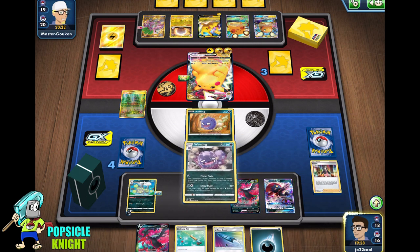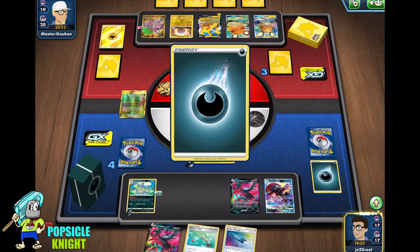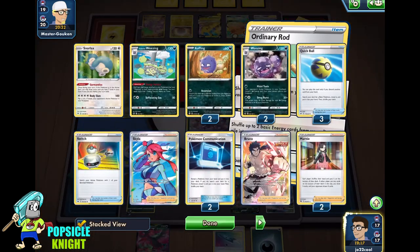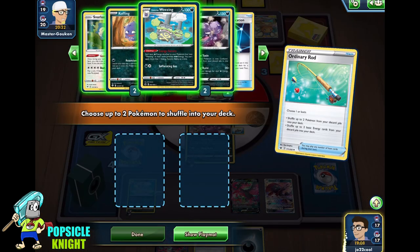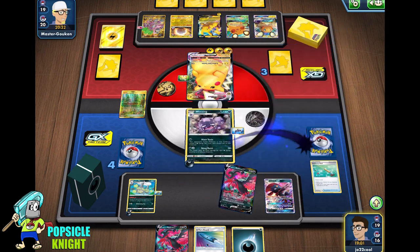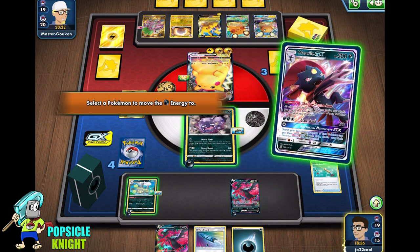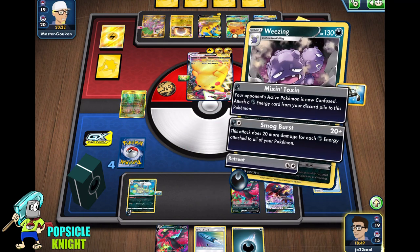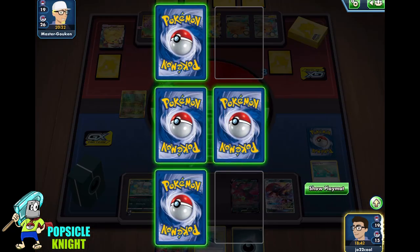Okay, I think that's it — we can knock out this guy now finally. I'm going to use Koffing and Weezing to discard an energy, use Ordinary Rod to get two Pokemon, keep that one energy, get the Koffing and Weezing attacker, and use Dire Flame Wings for that one energy in our discard. We can one-hit KO this Pikachu VMAX with a Smogburst attack. There it is — three prizes! So we just need one more prize to win this game.